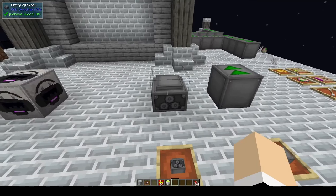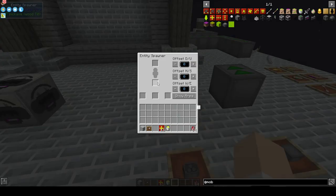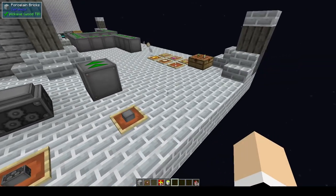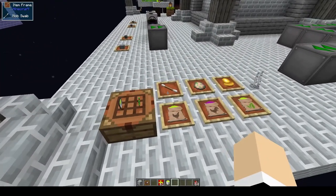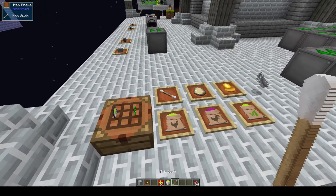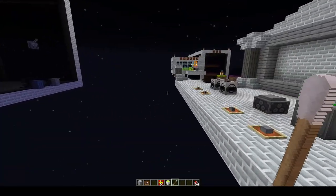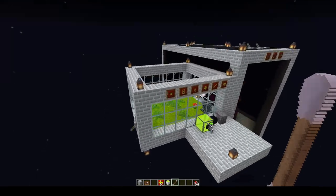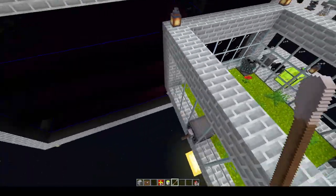There is also an entity spawner. For this you will need those XP jelly babies. There are upgrades that you can place in there and you will need an entity egg. In order to get the entity egg you will need to have a mob swab and go swab a mob.